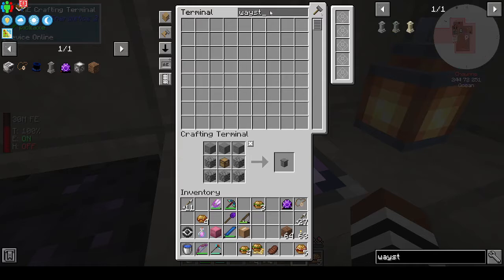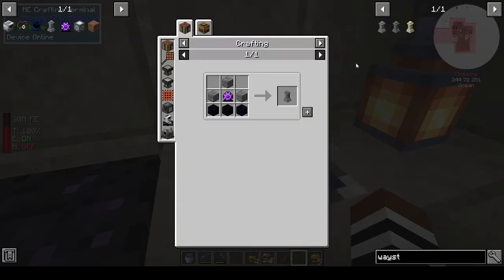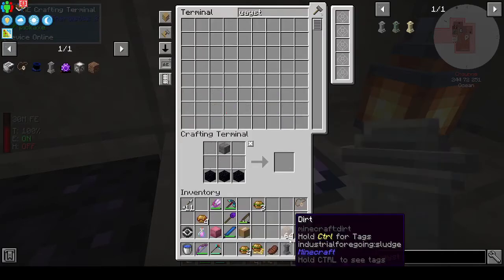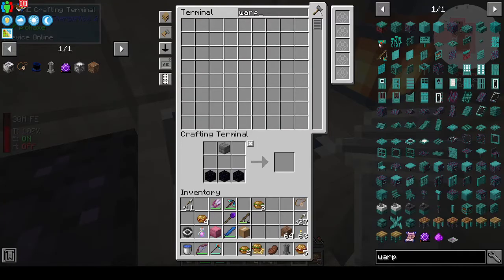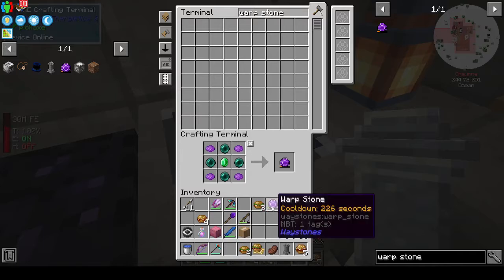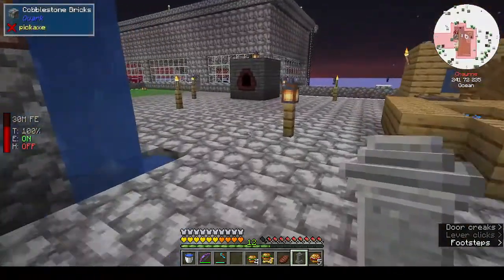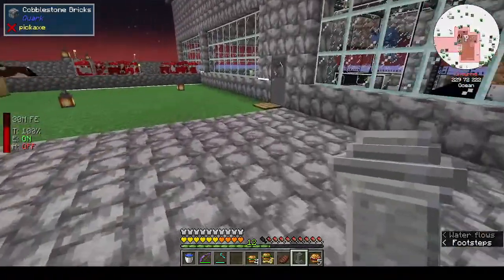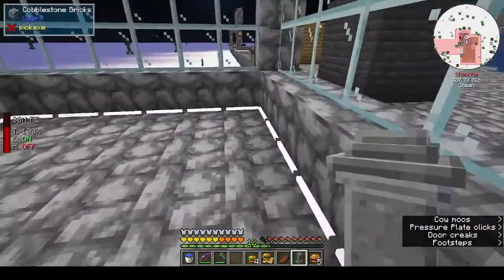Didn't I have extra waystones? That's just weird. I swear I had extra waystones. All right, let's make an extra waystone - it's doing the cooldown thing. Let's go back and do it properly. We can pretend that didn't happen. If I don't tell anybody and you don't tell anybody, we're all okay.